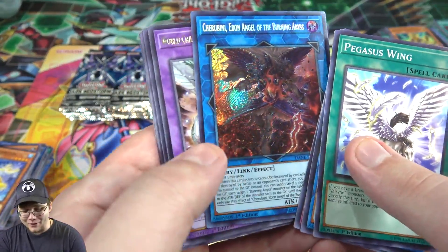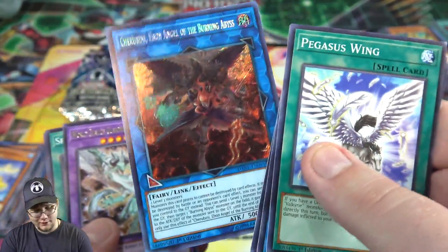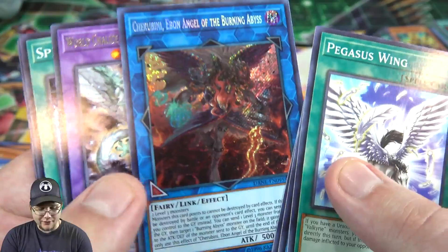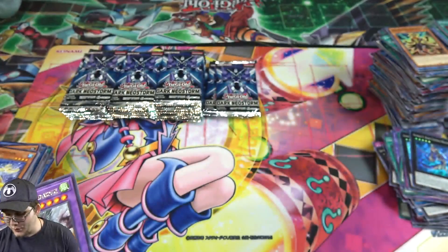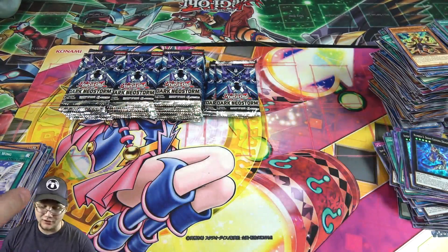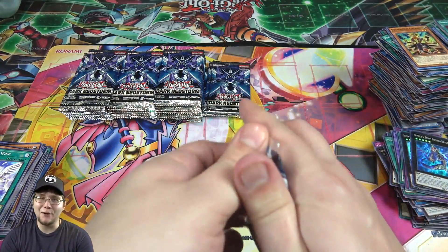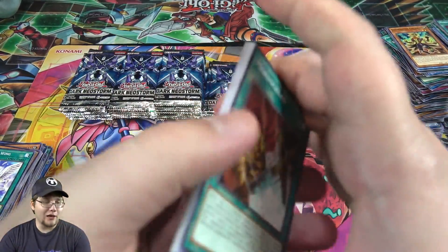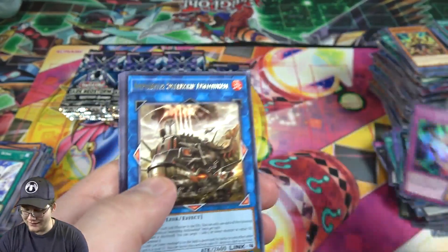I love this card — I'm not even a huge Burning Abyss guy, I like them but this card just for the artwork alone I'm like I need it. It actually makes me want to build Burning Abyss, so I'm probably going to. You ever have that happen where it's an archetype you don't necessarily hate but you see one card and you're like, you know what, I want to build that? That's what this card has done for me. Always kind of liked Burning Abyss anyway because of the story — with Dante and everything, I think that's cool.